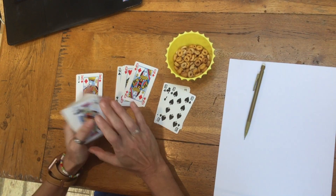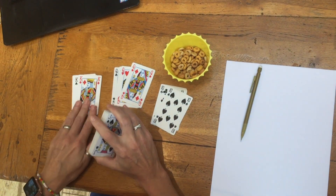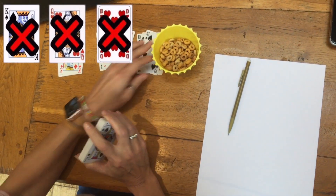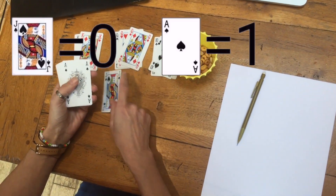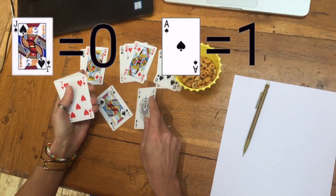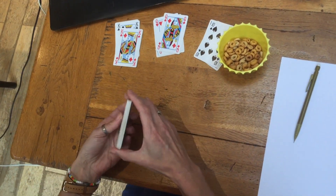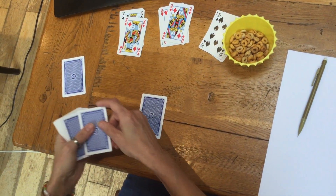How do you play? First thing you have to do is take your pack of cards and take out all the Kings, the Queens, and the 10s. Jacks will be the digit 0 and Aces are worth 1. Once your cards are ready and you've removed your Kings, your Queens, and your 10s, give the pack a shuffle and then deal 8 cards to each player.